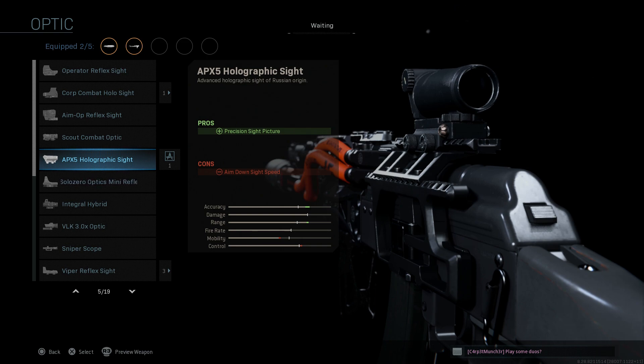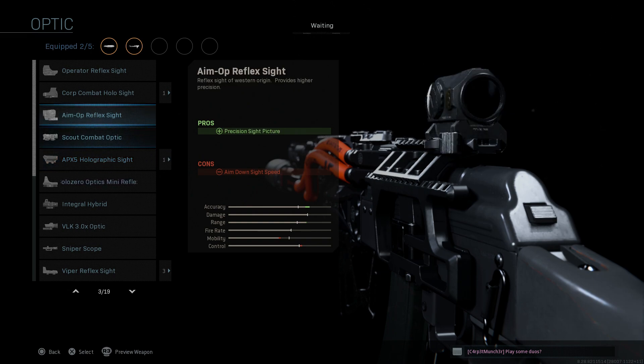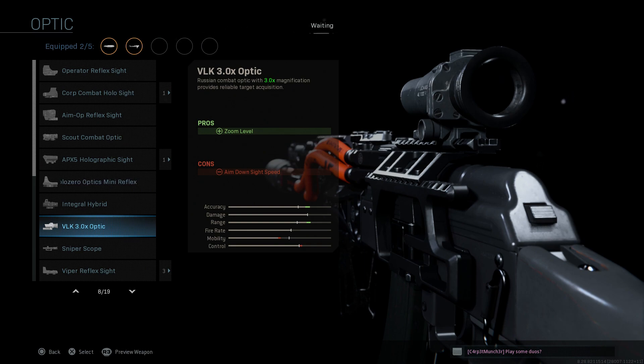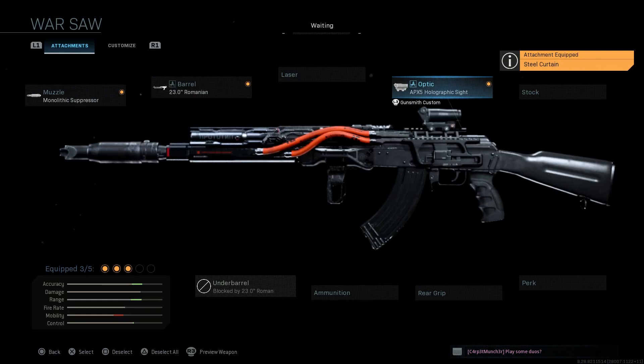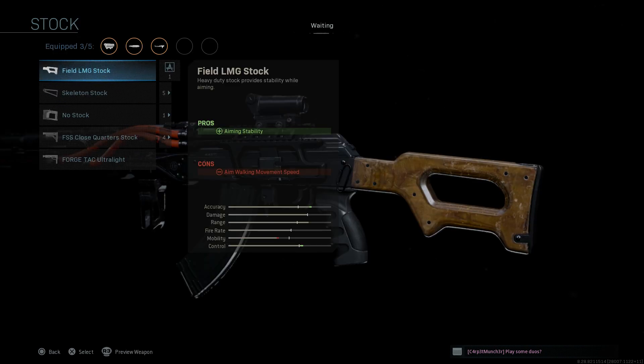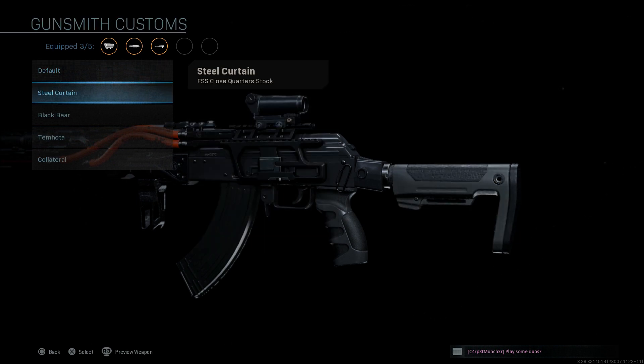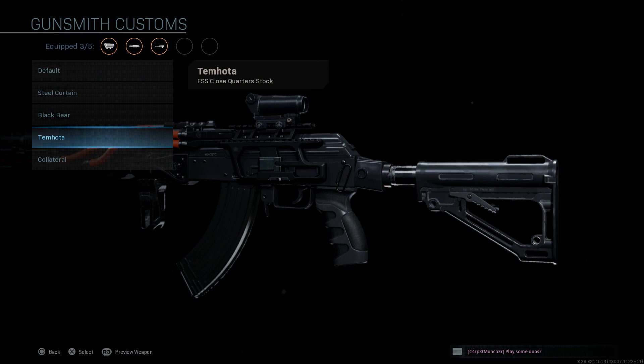For the optic, I'm going with the APX-5 — I'm used to this one from Battlefield 3 and 4 on my AKs. It gives a precision sight picture; cons are aim down sight speed. Other viable options include the Aim Point, integral hybrid, Leopold Hammer, or the VLK. For the stock, we'll go with the FFS close quarter stock to help with ADS speed — the con is aiming stability. Using the Team Hoda blueprint gives us the same style stock we see on M4s, mimicking the AK-12 stock — a nice addition from that blueprint which just came out last week.